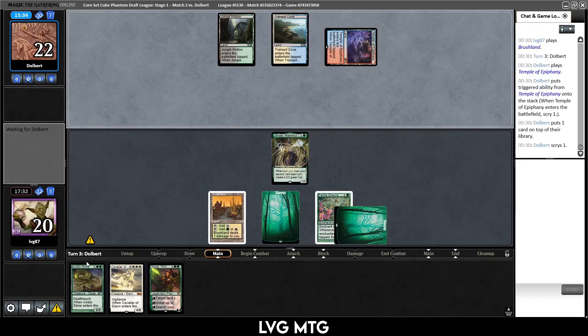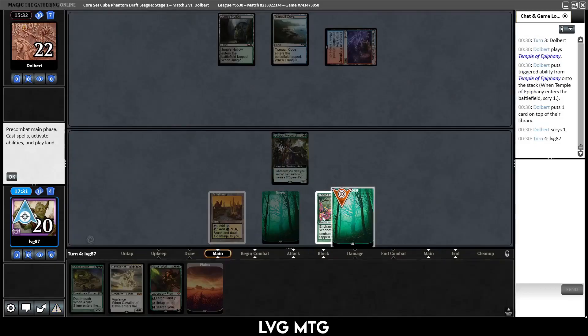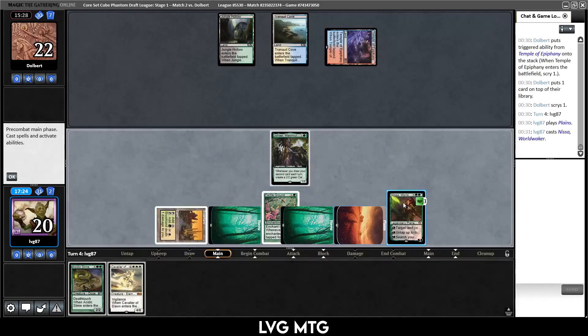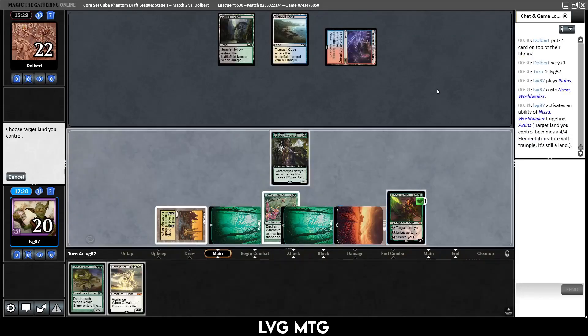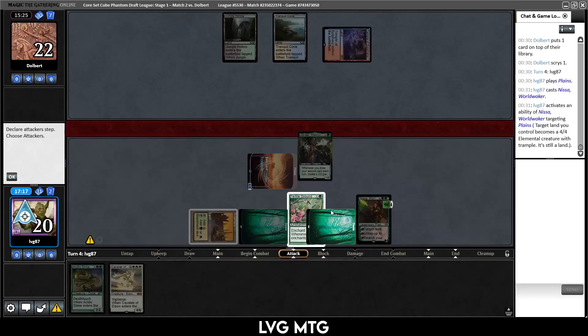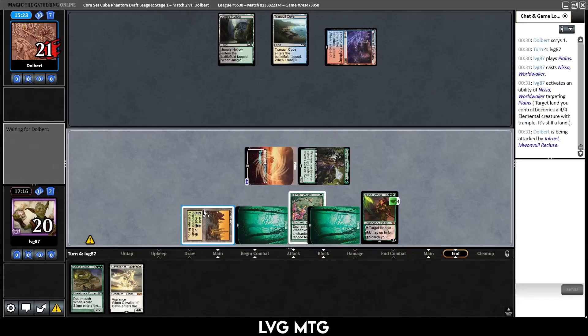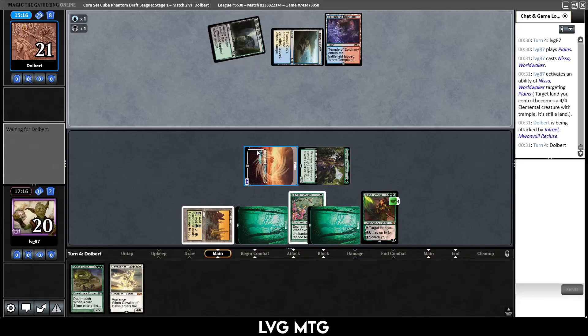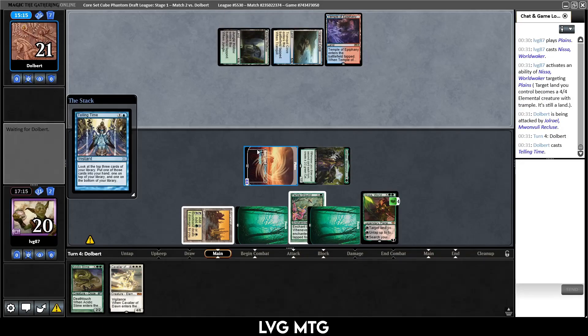Just because if they have Remove Soul and we play any other creature that's a lot worse. We do draw the land — let's just play Nissa. They don't have a counter for that. Make a 4/4 out of this land. Oh wait, it can Languish us now. But I think next turn I want to untap my mana anyway. If they play a tap land here then maybe we can Acidic Slime them.